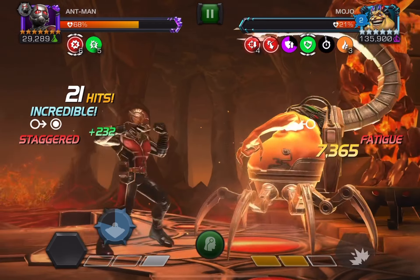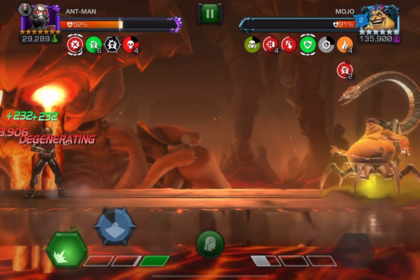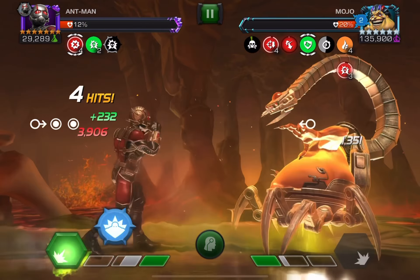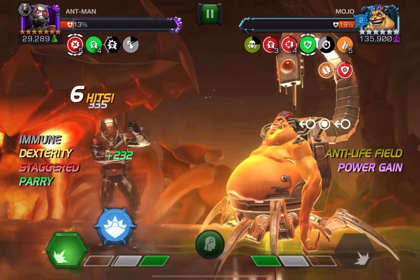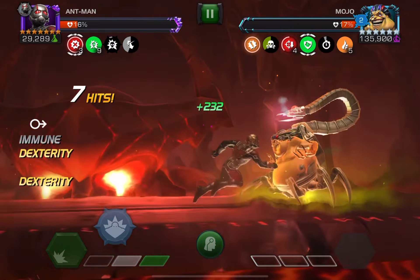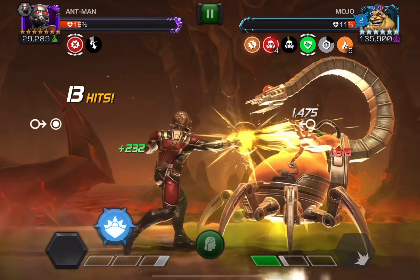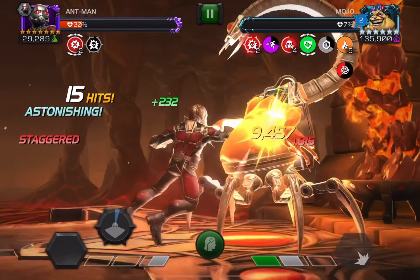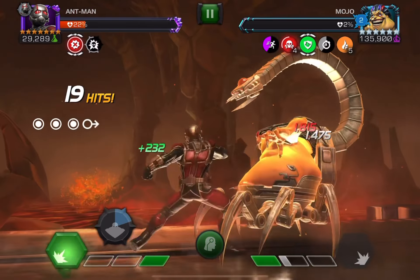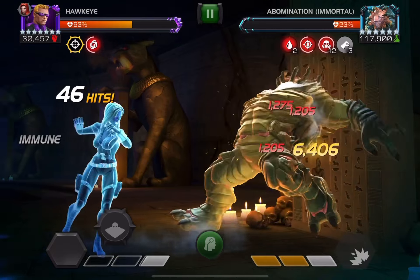Now we're on to Mojo with Ant-Man. This one is like a mid fight. I get hit really bad here but I don't die. You just want to throw power stings and apply your poisons on special 2 with your fatigues. You've got to intercept with Ant-Man to keep the uptime on your debuffs. It's a pretty calm fight as long as you focus — his regular kit is the most annoying thing. I'd give this one a 5 out of 10.